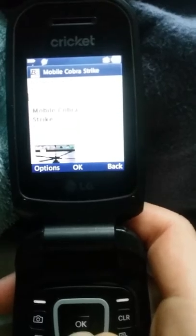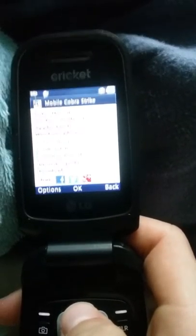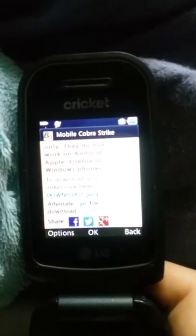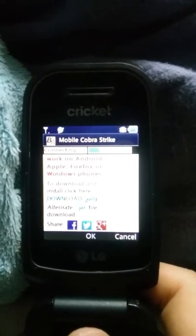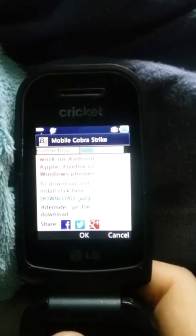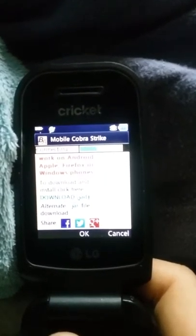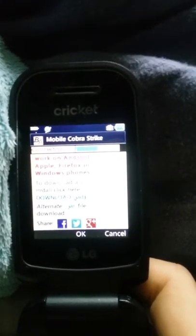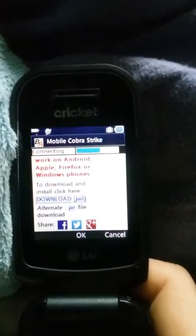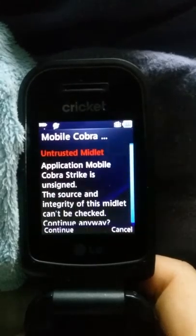After that, you want to go down, keep going down, until you get to Download JAD. So you choose Download JAD and hit OK to select it. Then it'll just wait, and it'll do a different loading screen. Wait for it. OK, I don't know what's going on — let's try it again. There we go.